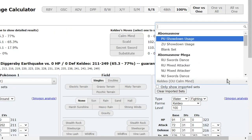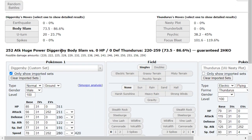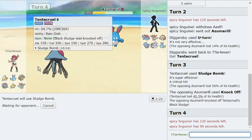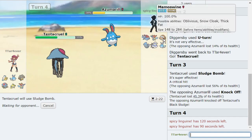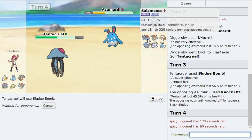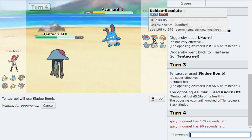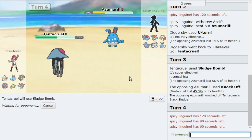Let me see — Thundurus. Oh, nasty plot does nothing. Let me see how much return would have done — 87 on one roll, 73 to 86. Technically Mamoswine could come out to try and save Azumarill. What Pokemon can I even belly drum up on? Maybe Keldeo if I get a hit off on it. It'd be best if they went Keldeo right now because then I could get a hit off on Keldeo and on Salamence.